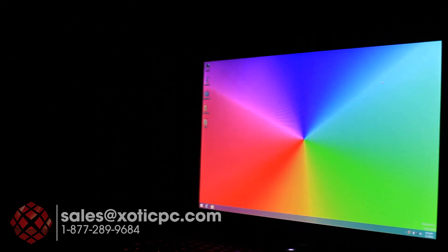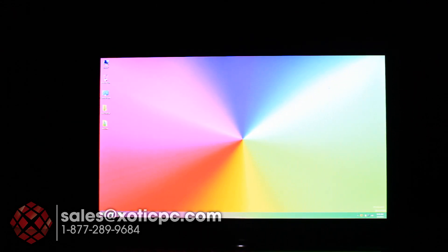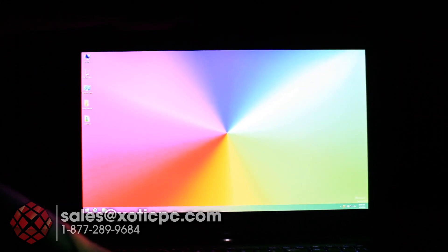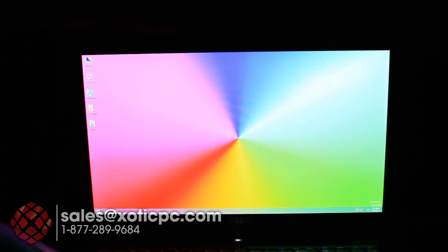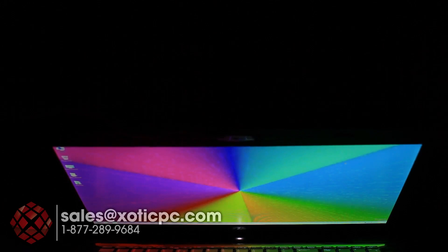Spinning to the right, viewing angles remain good until you're nearly dead even. You can see a slight brightness shift, but that's more the camera than the display. The screen tilts back to about its maximum range. As you close it forward, Windows will cut the screen off just before it shuts — normal behavior.